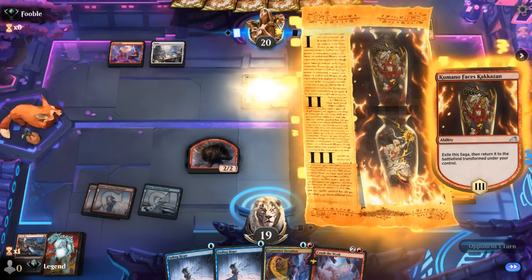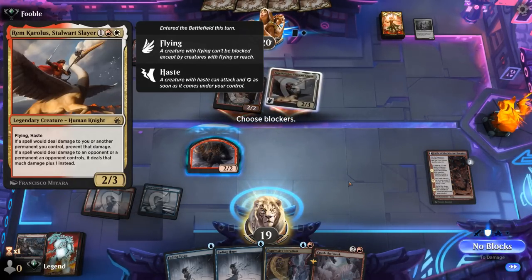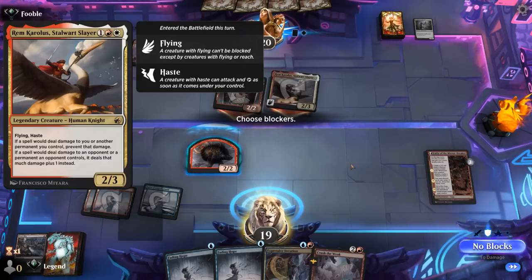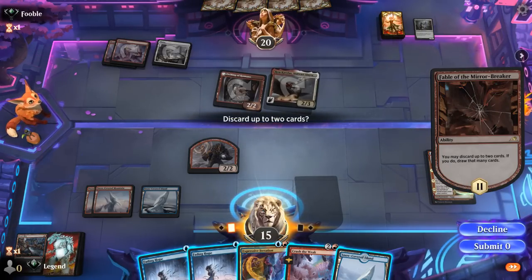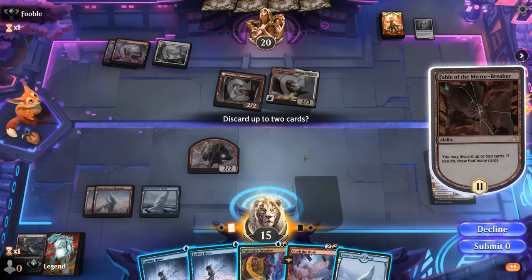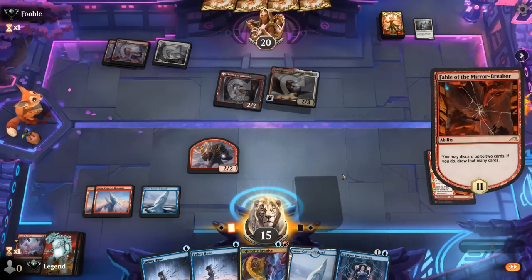Rem Coroulos comes down instead — if a spell would deal damage to you or permanents you control, prevent that damage; if a spell would deal damage to an opponent or their permanents, it deals that much plus 1 instead. Sweepers and damage-based removal won't be very effective with Rem in play, but we can attack. We consider bouncing Rem with Fading Hope then using Crush the Weak, but it's hard to set up. We iterate to find another Fable and attack with our Shaman to generate treasures.